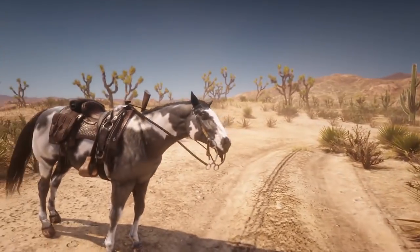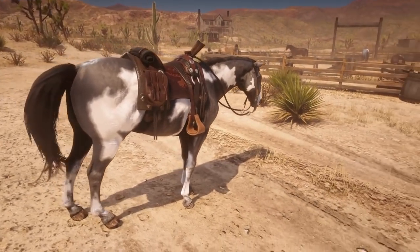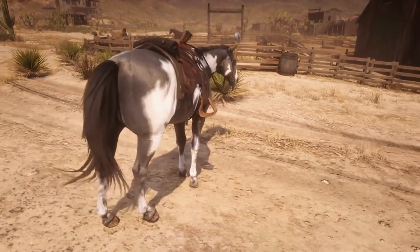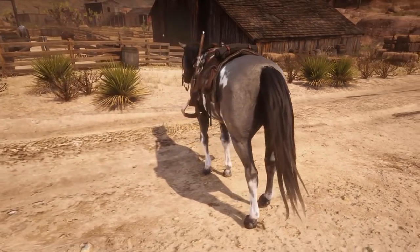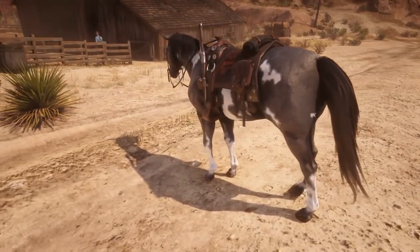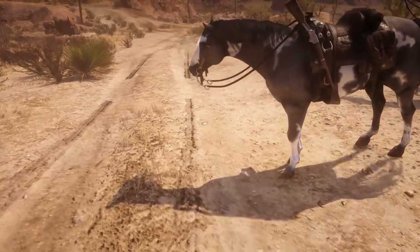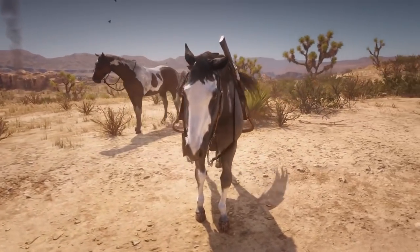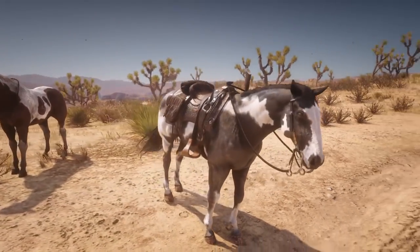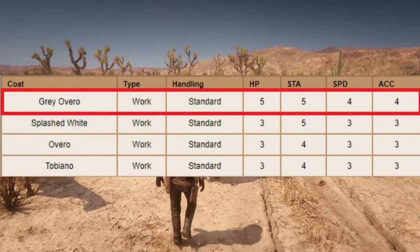The first coat we're going to take a look at is the Grey Overo. This is actually the only one you can buy in a stable — the other ones you have to find. It's a pretty cool looking coat, though I definitely like the next one because it's a little bit rarer. His stats are 5 health, 5 stamina, 4 speed, and 4 acceleration.